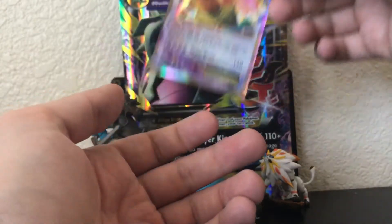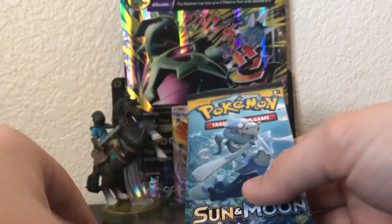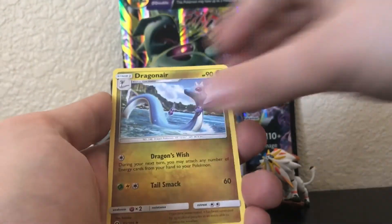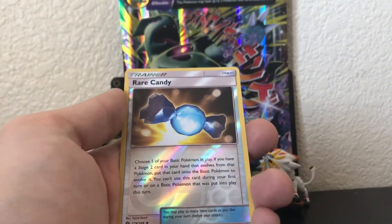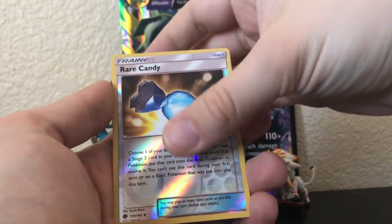Here we go, Sun and Moon — let's cross our fingers for some white codes. Last two packs. Let's do it like this so we don't even ruin what color code it is. One, two, three, and four — spin it around. We've got a grass energy, Charjabug, Dragonair, poison barb, Mareanie, Alolan Diglett, a Dewpider, an Alolan Rattata, a Growlithe, a reverse rare candy.